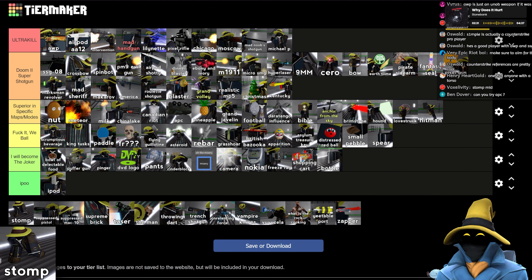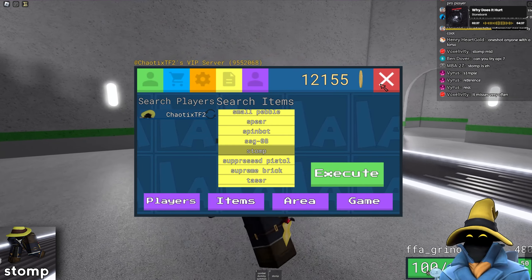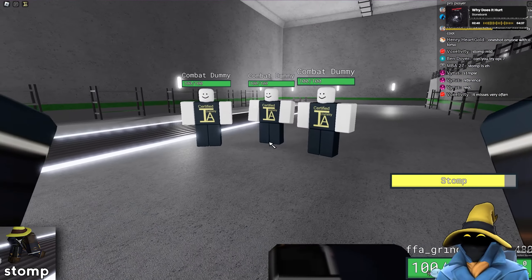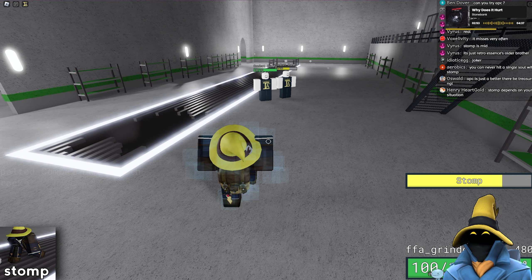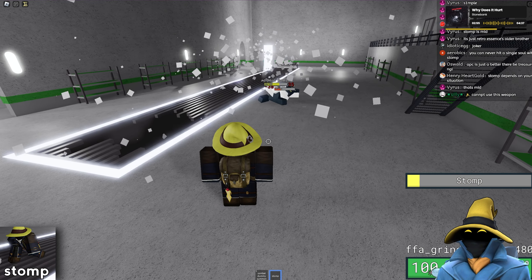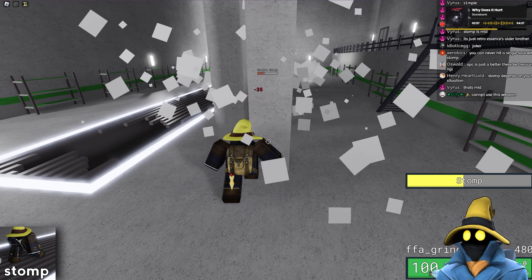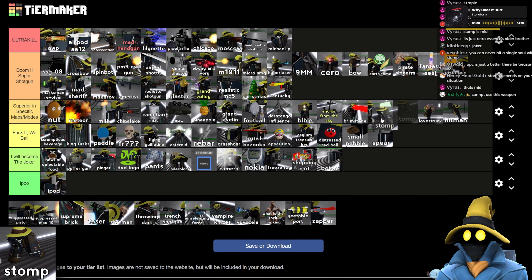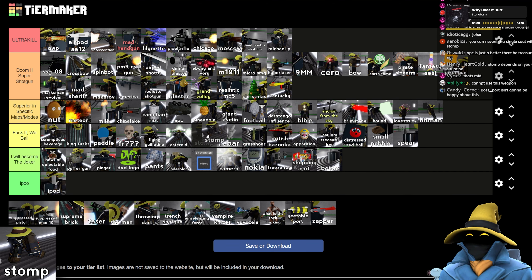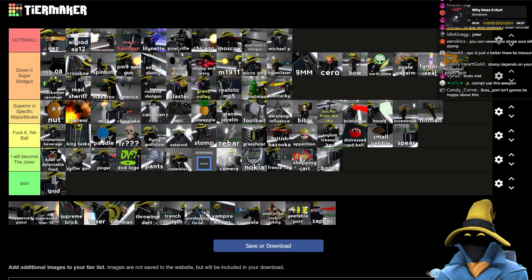Stomp is kind of mid. It's good on certain maps and others, so that's going for it. It does miss often against players — it does send them flying upwards, but sometimes it just looks like you hit them and you don't. Stomp is okay, I don't mind it, but I would rather have a bunch of other weapons. I think just below Asteroid.